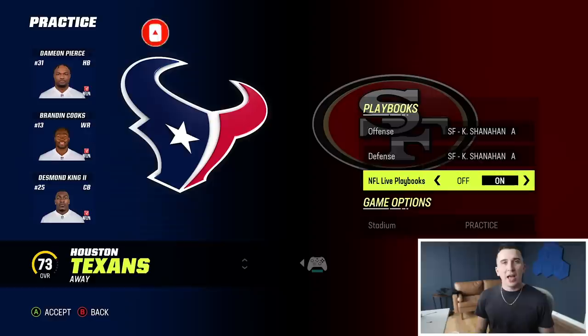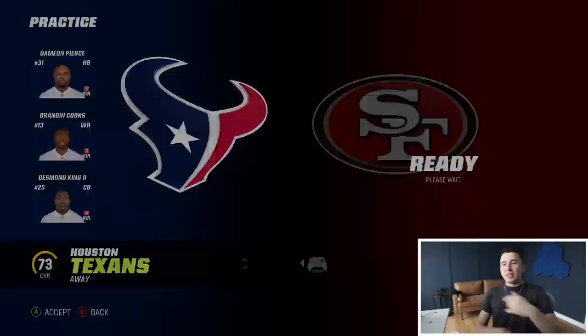In the playbook section, if you go San Francisco offense and you go down to NFL Live playbooks, all the time EA adds the real kind of plays that the teams do as the season goes on. So if you go to NFL Live here, I can run all their new stuff and San Francisco has so much cool stuff.